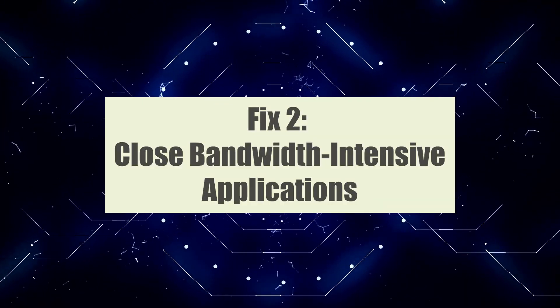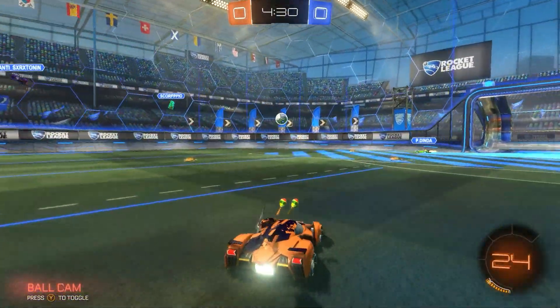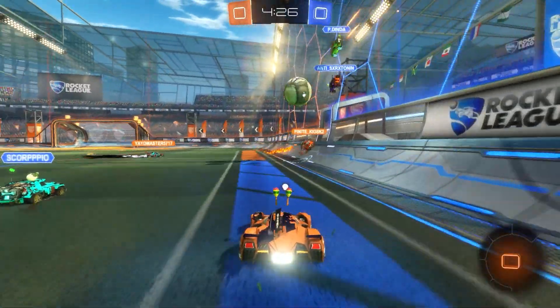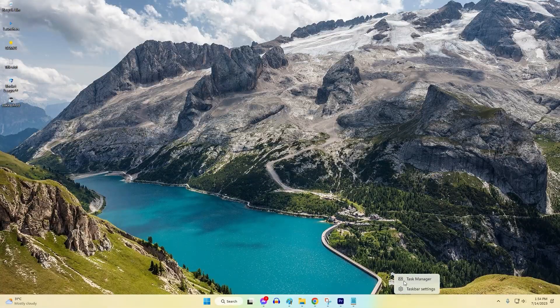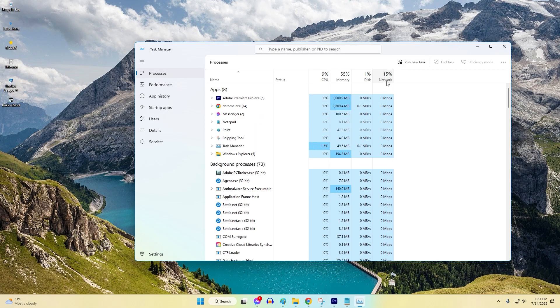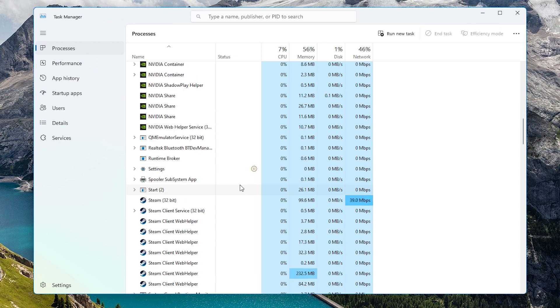Fix two: closing bandwidth-intensive applications. Closing bandwidth-intensive applications is essential to fix high ping issues in Rocket League on PC. These applications consume a significant portion of your network resources, leading to increased latency and higher ping. By closing them, you free up bandwidth for Rocket League, allowing for smoother and more responsive gameplay.